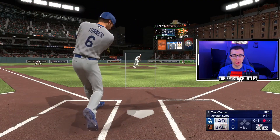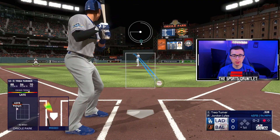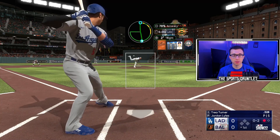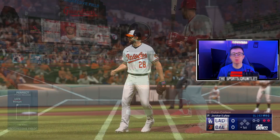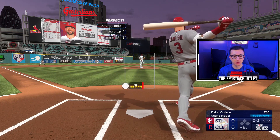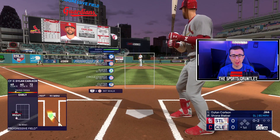That just means I'll have to get Trey again — I'm sorry, Trey, you can blame Mookie for this. Good start, we got an 0-2 count. We're going to try the backdoor slider, just cut right into the strike zone.